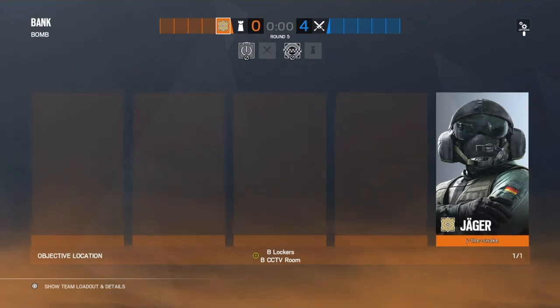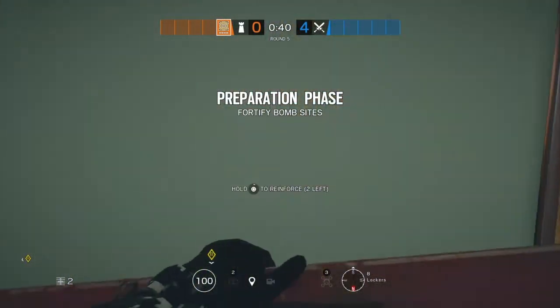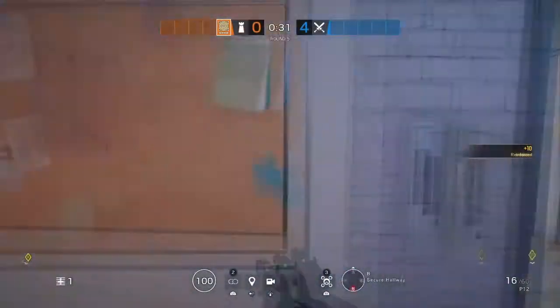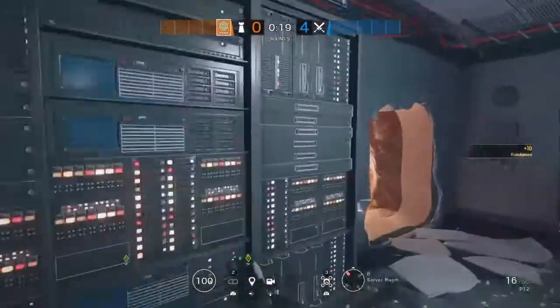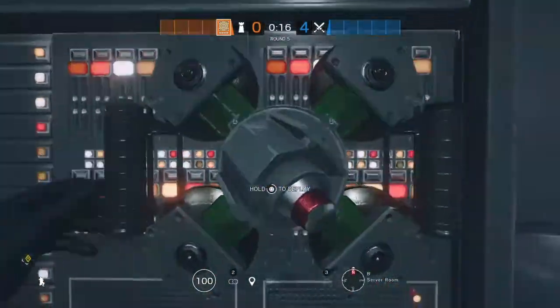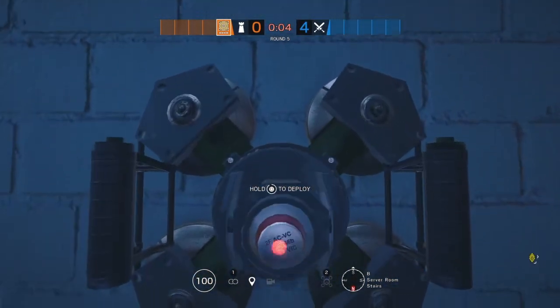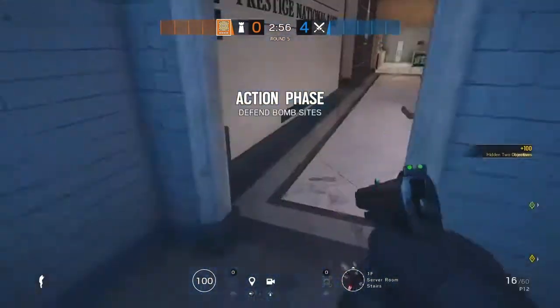Jaeger is our final operator and is going to be the key to wasting the enemy's destructive capabilities. The first thing you're going to do with Jaeger is reinforce in Lockers — this is in case you need additional cover or have to fall back to site, mainly for Maestro. The other reinforcement is in case Garage falls and Cade needs to pull back. Once those two are reinforced, you're going to put one ADS inside server room — you don't need two there because Wamai can throw his discs there, but this forces them to use a ton of flash grenades to push. You're going to put two ADSs at the top to cover the Melusi, forcing attackers to waste a lot of utility in order to push the blue stairs.